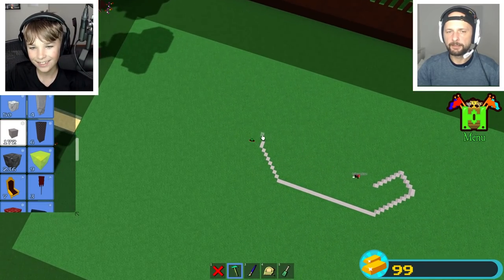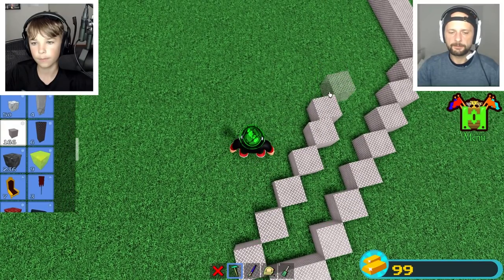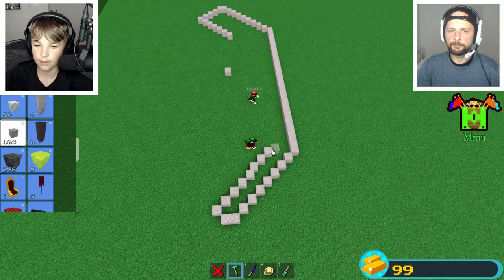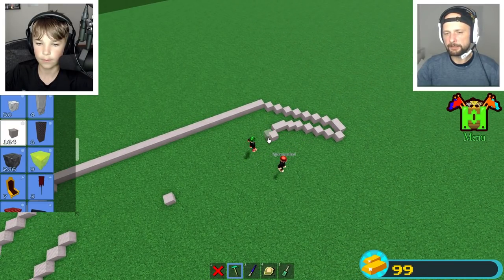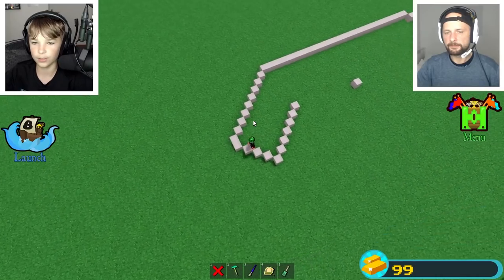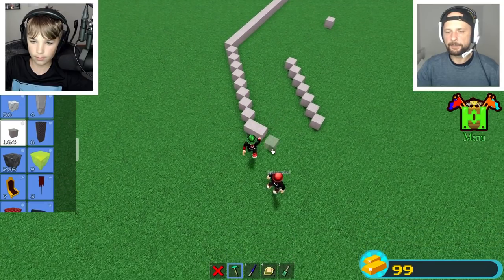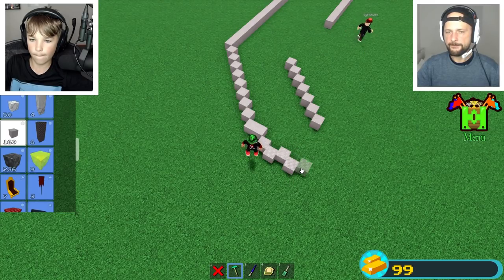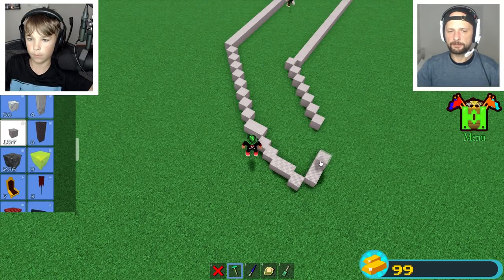It looks fine, yeah it looks like a banana. Now we need to make the stem part. Okay yeah, leave it. Now we just need to make it fatter. I need you to fix this part, this is a cube. Gotta make it right — yeah, that looks like a banana!